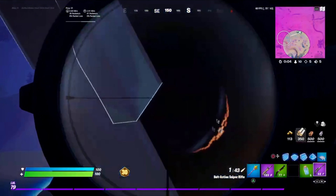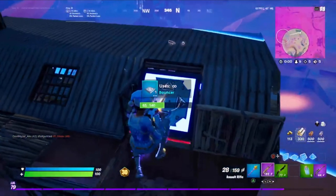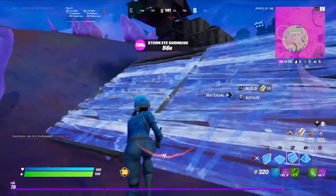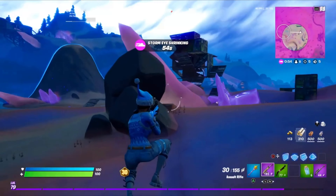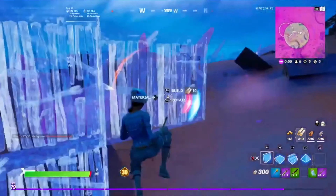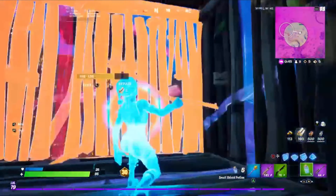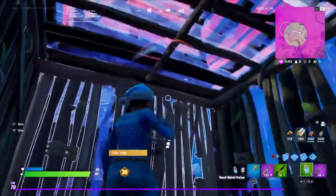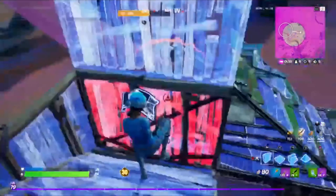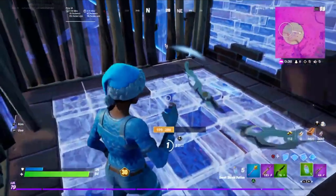I see how long until the storm starts coming. I'll place a bouncer here — it's a decent rotate. I'm not sure if I should have used it or not. I try to save mats because no one's fighting me. I pop minis here. I'm getting pushed; this guy's actually a good player. He's using a dragon's breath shotgun. Good — he missed, so I can just heal up while he's reloading his shotgun.